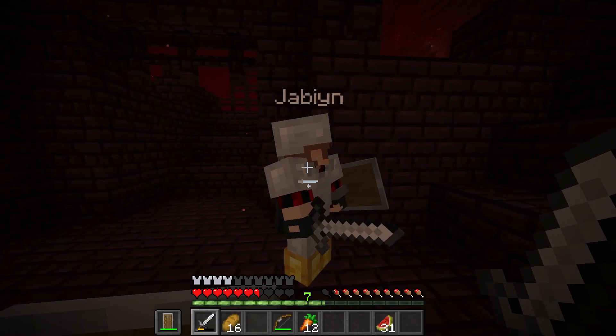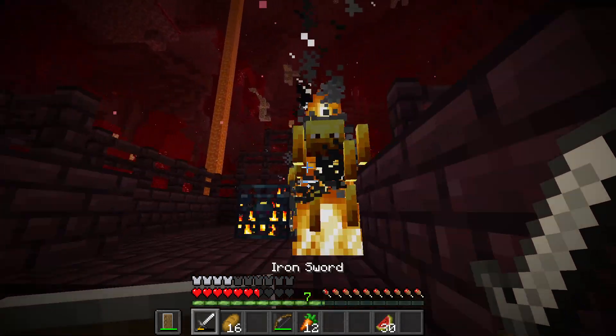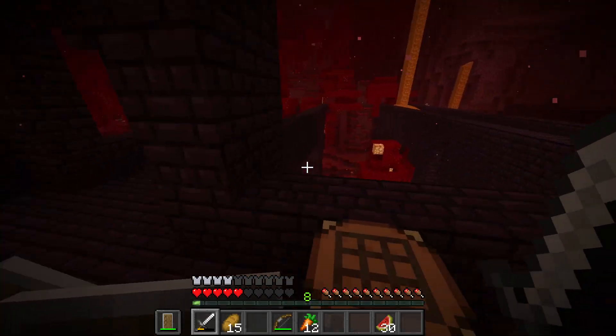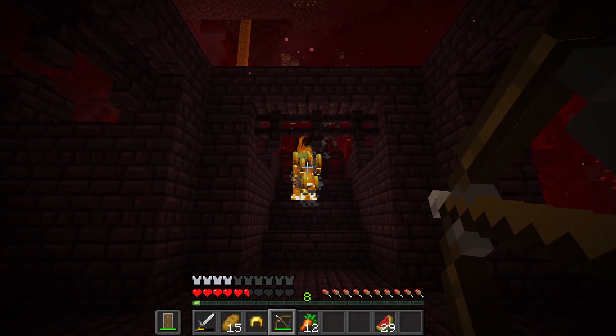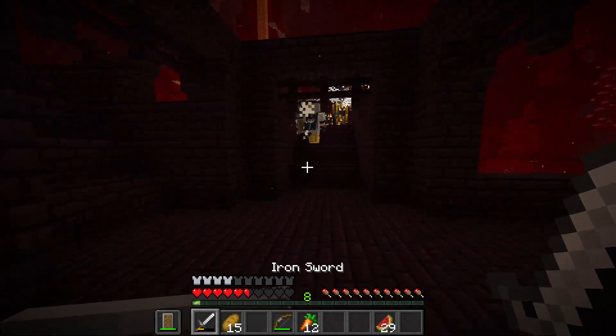Actually, I have a gold block and a crafting table. You do that while I take out these blazes. You want a helmet and boots? Yeah, it's fine, thanks. I'll take it off for now just in case the blazes break it.